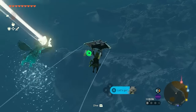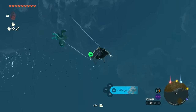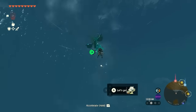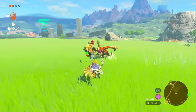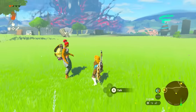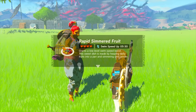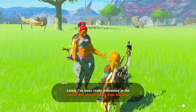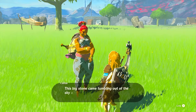Star fragments are back in this game and you can catch them mid-air while falling. They're very useful for some recipes and for upgrading special armor. If you ever come across someone in trouble fighting an enemy in Hyrule, help them defeat it — afterward, talk to the person and they might reveal a secret treasure spot or a clue to find something really valuable in the game.